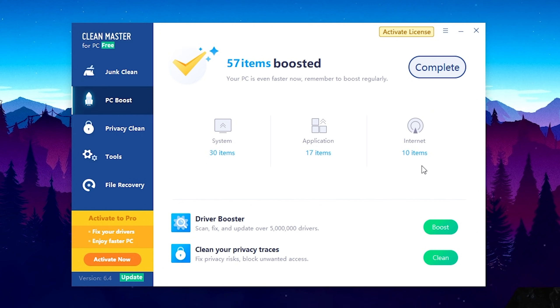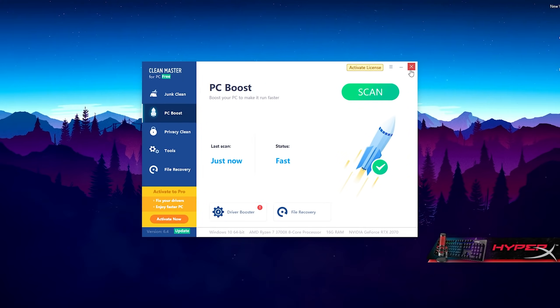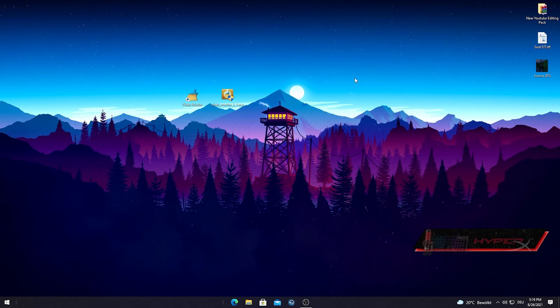This is also going to help with your browser — I know tons of people have issues with Google Chrome loading super slow, and this should fix it. We click the Complete button and we're done here. The other options — Privacy Clean, Tools, and File Recovery — are optional, but this guide is just for performance boosting. You can close it and run this every two to three weeks to keep your PC running 100%. I'd say this program is probably better than CCleaner.